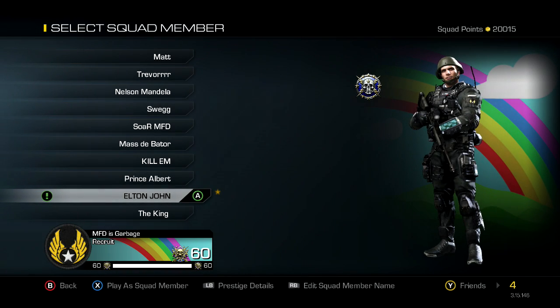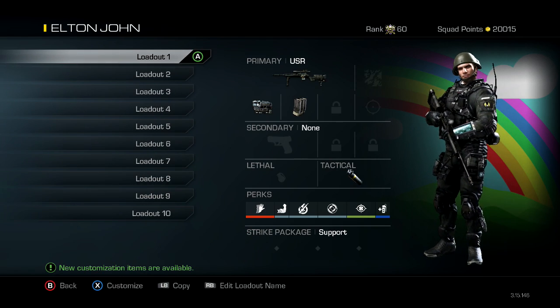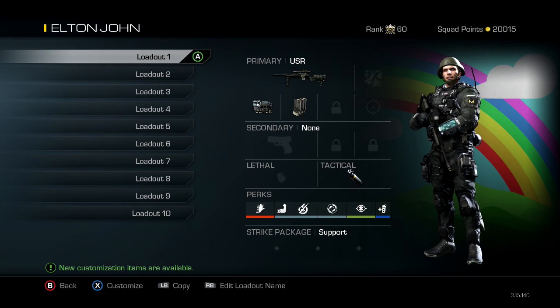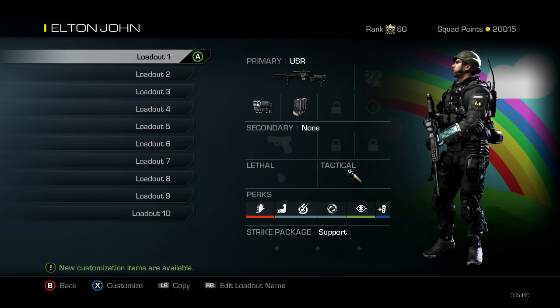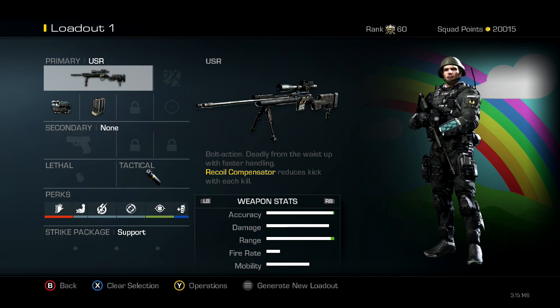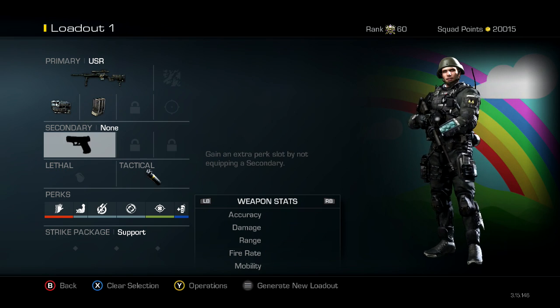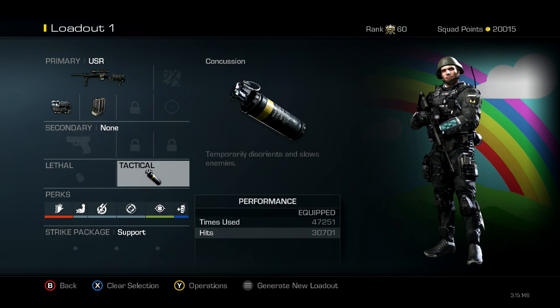First we need to create a class. We're going to use 'Elton John' today - I don't know why he's called Elton John but that's just what I called him. This is a bolt action sniper video on how to become a great bolt action sniper on Ghost. Firstly, you're going to need a USR or an L11 - totally up to you. You're going to need thermal and extended mags.